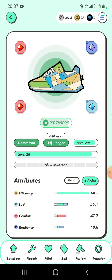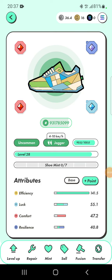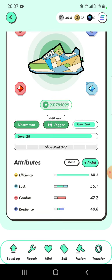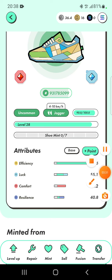Now let's do a reset. In order to reset, you go to the points section and you need to make sure you have enough GMT. For an uncommon shoe, each point you reset costs 2 GMT. For a common sneaker it's 1 GMT, and for higher types like epic and rare legendary it's worth more GMT — starting at 1 for common, 2 for uncommon, then 3 or 4 for epic, and so on.